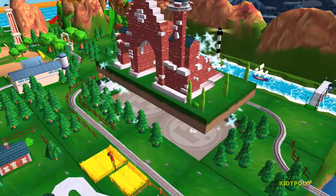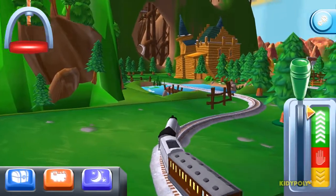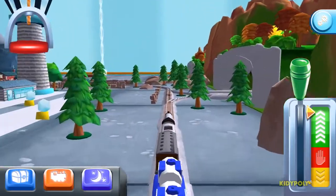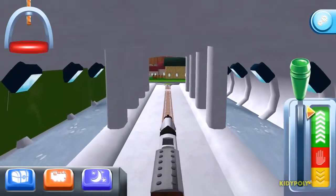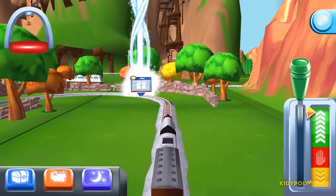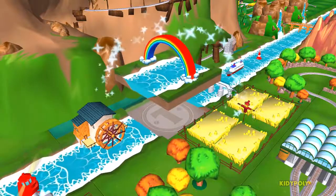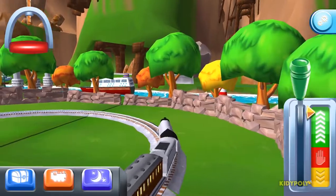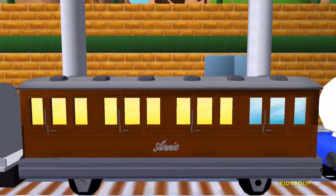Just slice across it or tap it to open. Where should we go next? Right leads to Tidmouth Sheds. Next stop, Tidmouth Sheds. Left leads to Tidmouth Sheds. Knappford Station is just ahead. That's the way. Just slice across it or tap it to open. The passengers have all reached their destination, and thank you very much.